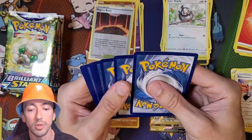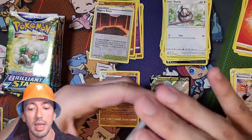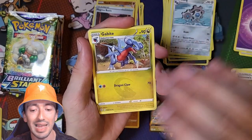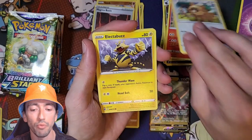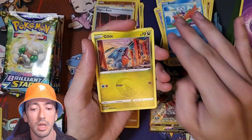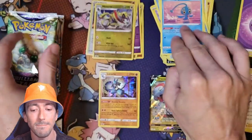There's your code. We've got a Psychic Energy, Clang, Gabite, Torkoal - I do like Torkoal - Bidoof, Electabuzz, Hawlucha, Bonsly, a Gible, Reverse Holo Haxorus, and a Manaphy.